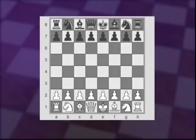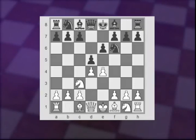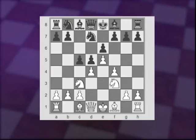Let's see it from the beginning: e4, e6, d4, d5, Knight c3, Knight f6, e5, Knight f to d7, f4, c5, Knight f3, Knight c6, and Bishop e3. So we're back to this critical juncture where we saw what happens after Queen b6. Now we're about to see the variations that arise after pawn takes pawn on d4 and Knight takes d4.